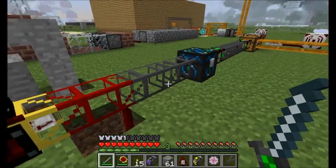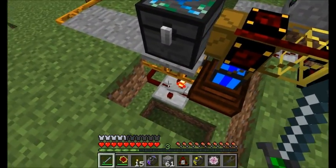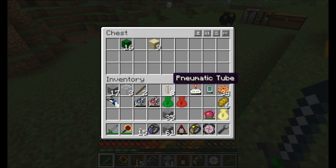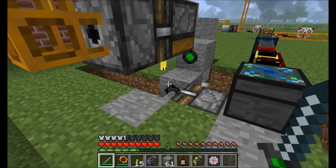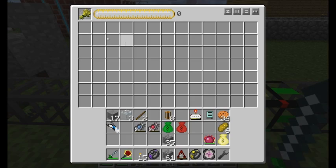The five pieces of cactus will land directly in this condenser from Equivalent Exchange. Once that fifth piece of cactus goes through, a redstone signal is sent to this block breaker, which breaks the sand and sends it through a pneumatic tubing system into this chest. Finally, there will be a sixth piece of cactus which was sitting on top of the sand. That will get sucked into the alchemical chest, which will allow it to go through the piping system.